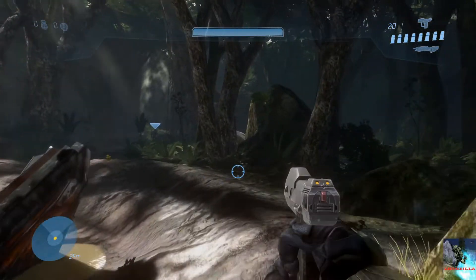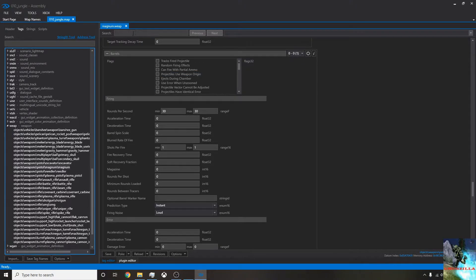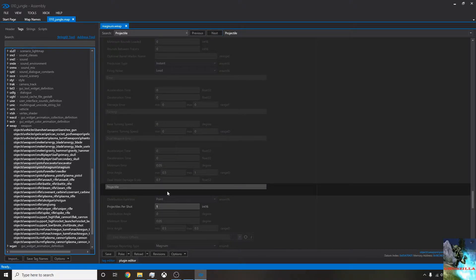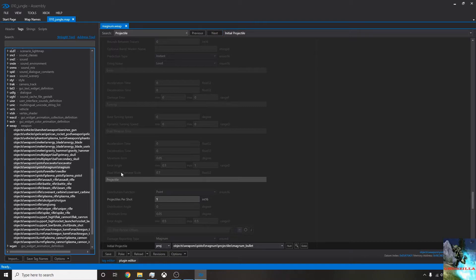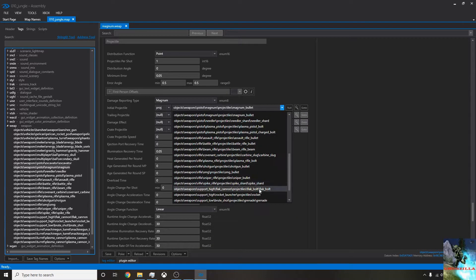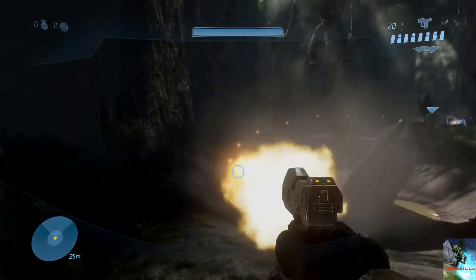But we can make it more fun — we want to make this shoot brute shots. So if I pause the game and go back in, we're going to use the search tab at the top again and search the word 'projectile'. Clicking next will go through every instance of the word projectile, and we want to get under the projectile tab — initial projectile, right there. This dictates what projectile comes out of the gun when you shoot it. If we drop that down and find the brute shot grenade — there we go — poke that in and head back into the game. We can see it now shoots brute shots.